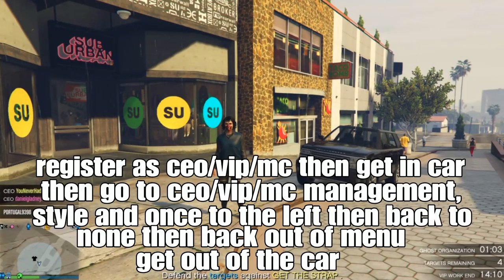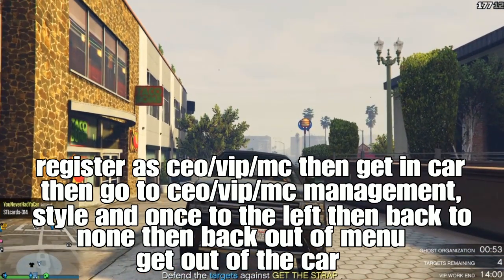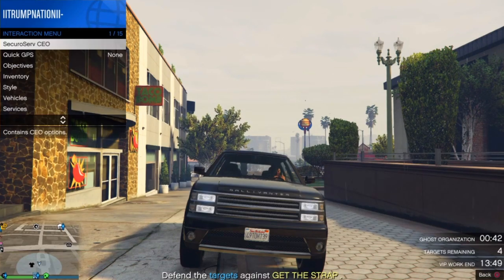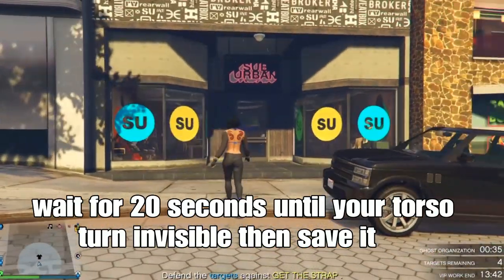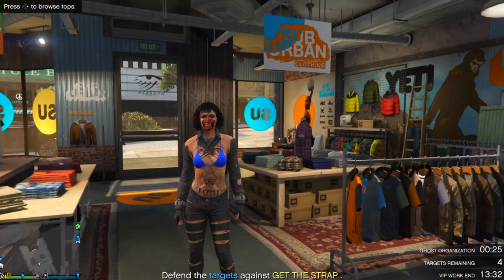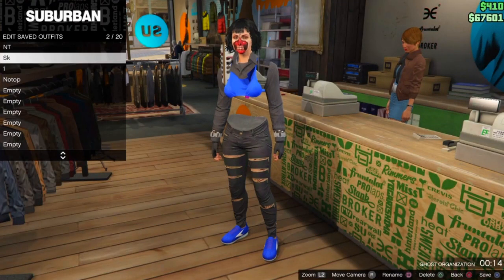You'll spawn with your merging component with the vest before the mission starts. From there, get in the car and go to your CEO, VIP, or MC management. Go to your style, go to the left, and set it back to none. Back out of the menu, get out of the car. You'll notice it's not visible yet — wait about 20 seconds for your torso to turn invisible, then save it. It takes about 20 seconds to turn invisible.